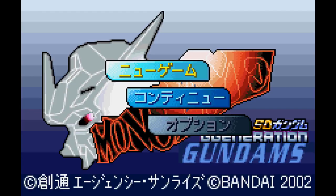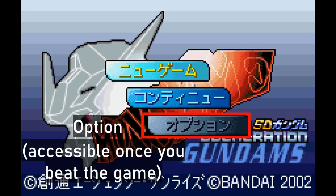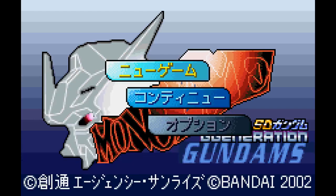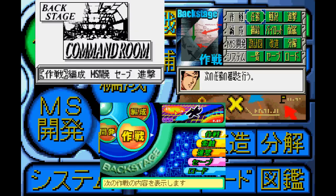This one's pretty straightforward. Going from the top, it's New Game, Continue, and Option, written in katakana. The third one will change once you beat the game, kind of like G-Generation Advance. Now, if you have cleared the intro machine already, this is what you will see once you open the game — this is your Operation Room. You have it in most G-Generation games, and when it comes to this one, it pretty much follows a 3-4 tab formula that G-Generation Advance and Get-A-Beat games have.